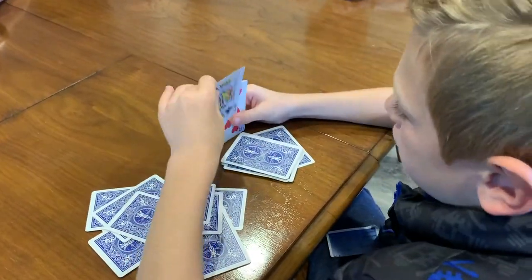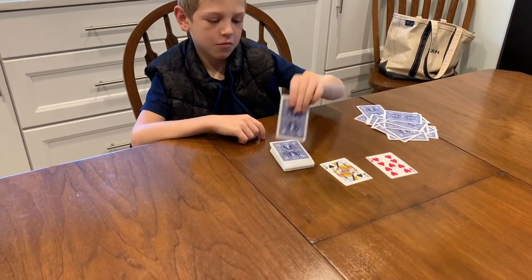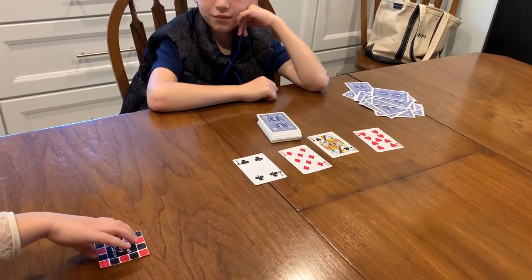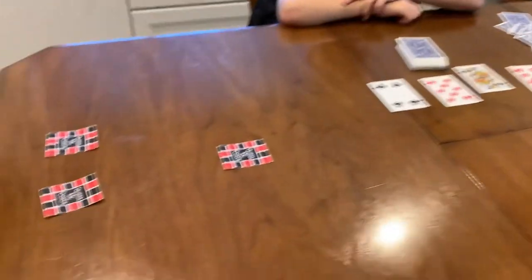Flip four cards from the deck face up. Players, decide whether or not you are ready to make a guess about which cards the dealer removed. If you choose to guess now, place the proper Guess My Colors card face down in front of you. Once you make a guess, it is final for the round.